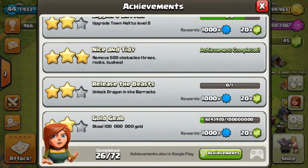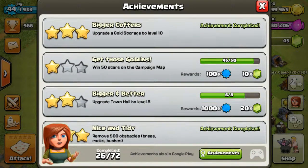This is what I got — move 500 obstacles: trees, rocks, bushes. There is to be 20 — wait, should we do an achievement thing? Right, I don't know how many gems it is. But you need to upgrade your gold storage to the last level and you'll get some gems.